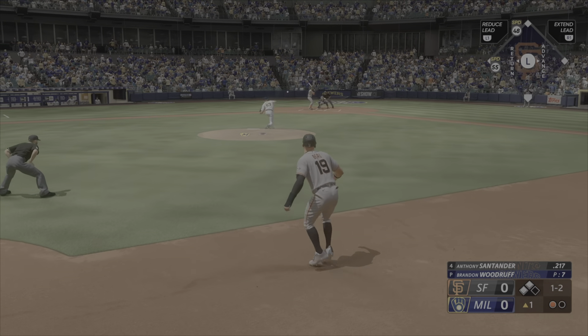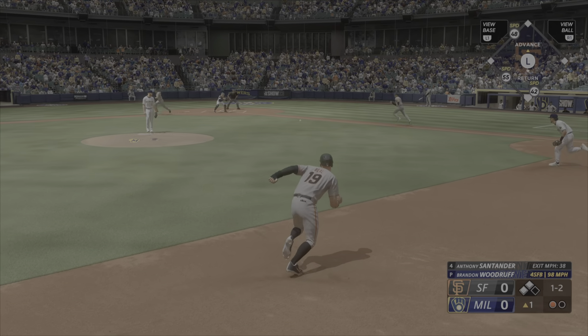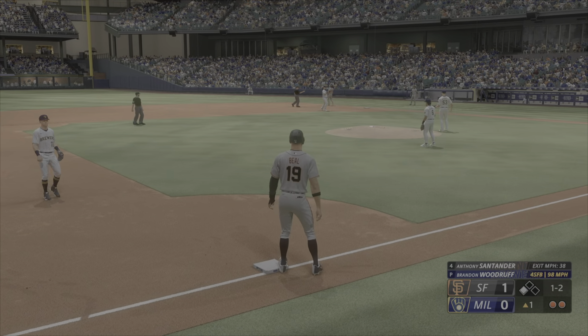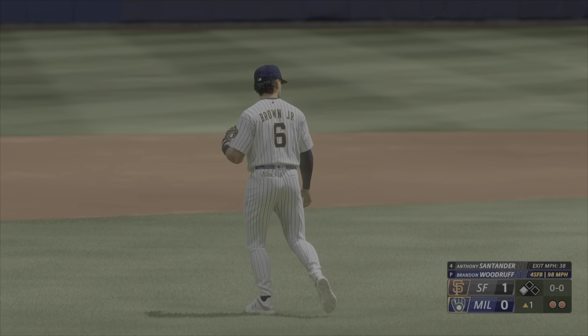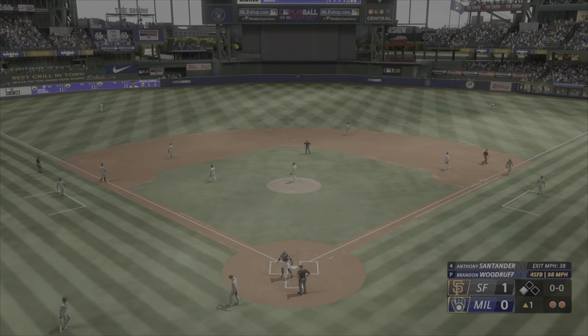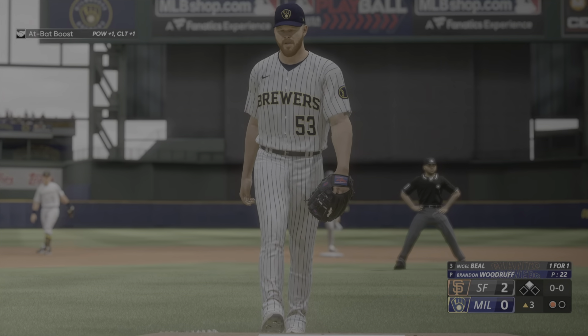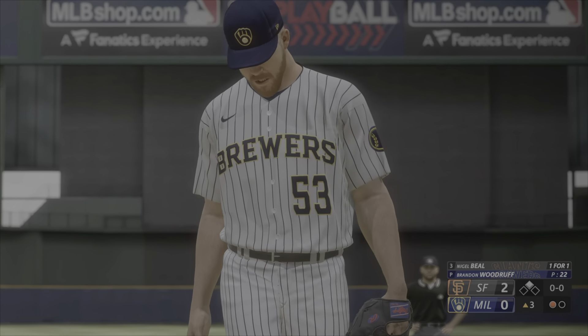Kicks and deals. Tapped softly on the ground, gets it to first — now two away as they get a run across. Runner on second with one away, and up next for the Giants, Nigel Beal, who doubled in his first at-bat.